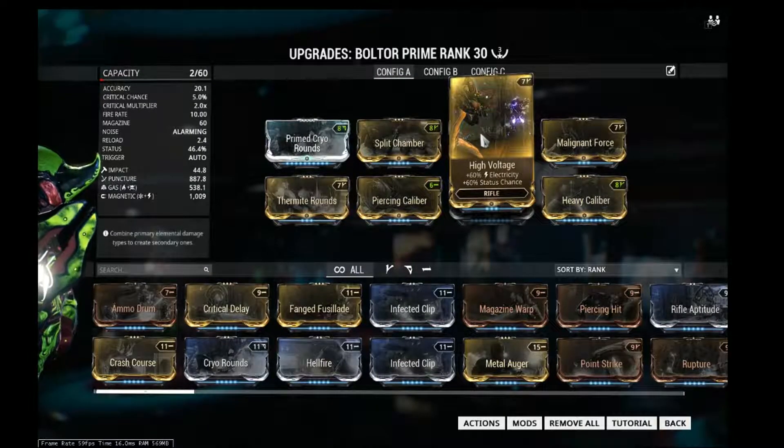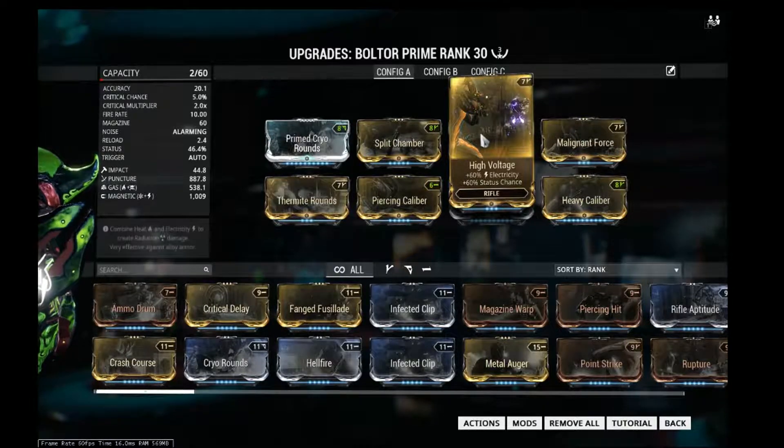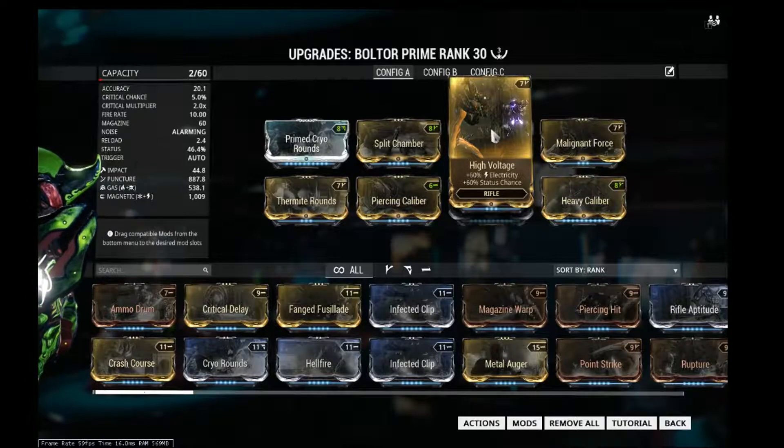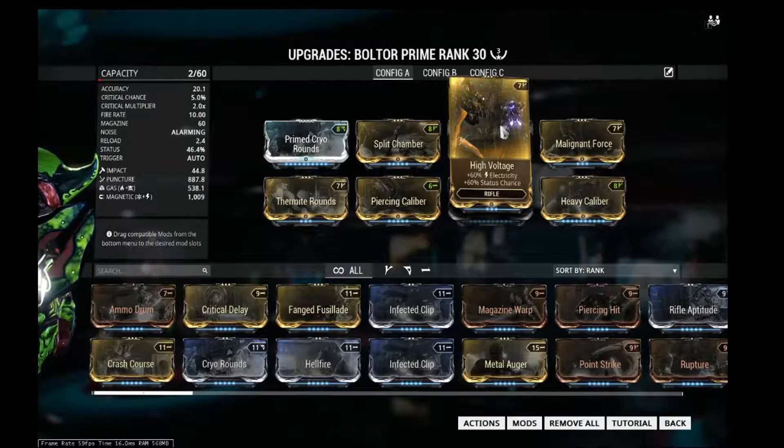High Voltage gives electricity and status chance. It's a Nightmare elemental mod — not really that hard to get, but harder to farm for. You can trade for it from other players. It can be traded out with any of the other elemental status mods.